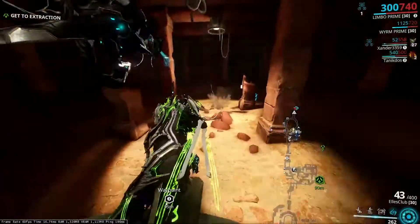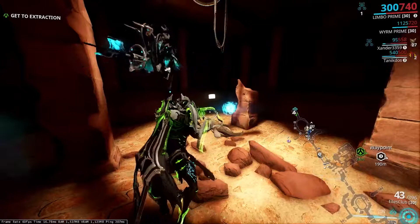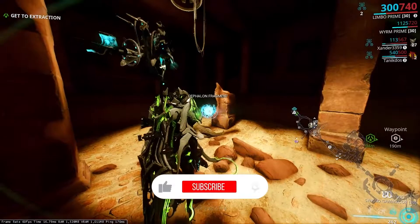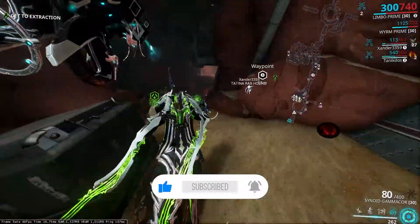Once you find the Cephalon Fragment, walk up to it and equip your scanner from your gear wheel. Press the fire button for a few seconds to scan it, and you're done. Finish your mission and do this two more times to scan the three fragments you need, as only one spawns per mission.